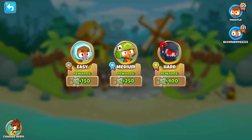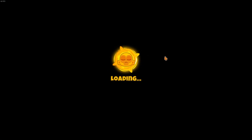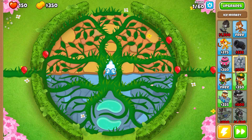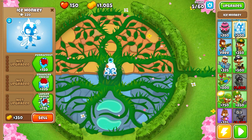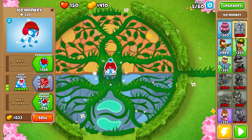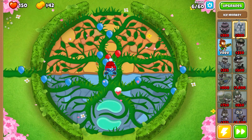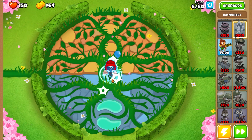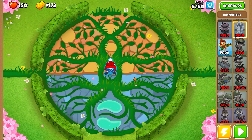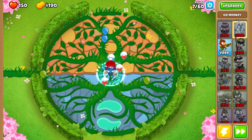We're going to do medium difficulty because I don't want increased prices. Let's put down our ice monkey and start going through the rounds, starting in the center here with our perma freeze, which is a 0-4-2. Perma freeze is kind of misleading — what it actually means is that once things get in this area it's basically impossible for them to leave, unless they have really high speed or are immune to being frozen, like white balloons, zebras, or MOABs.